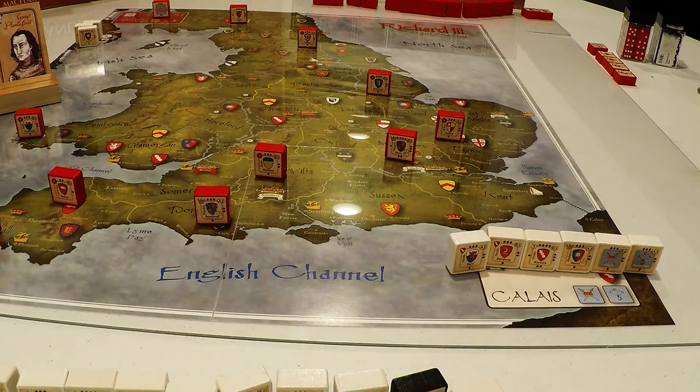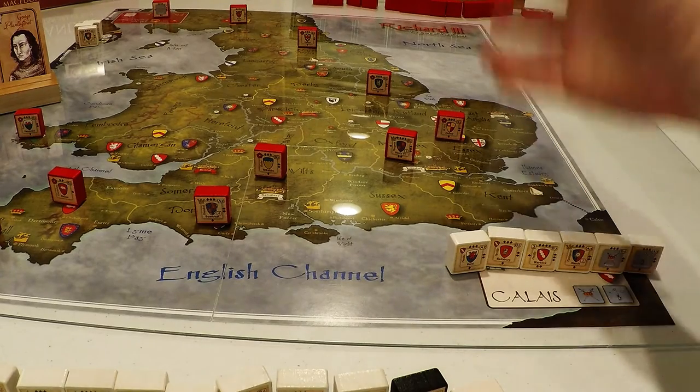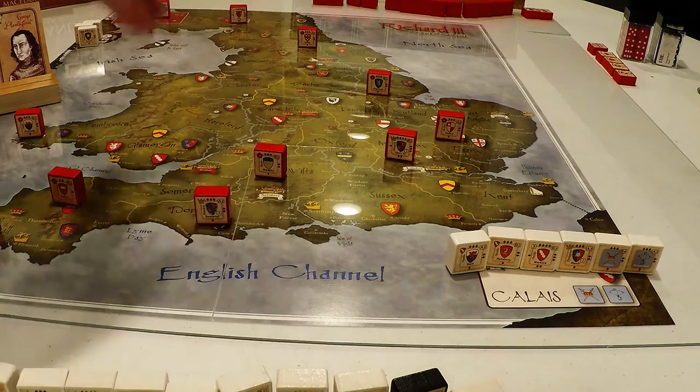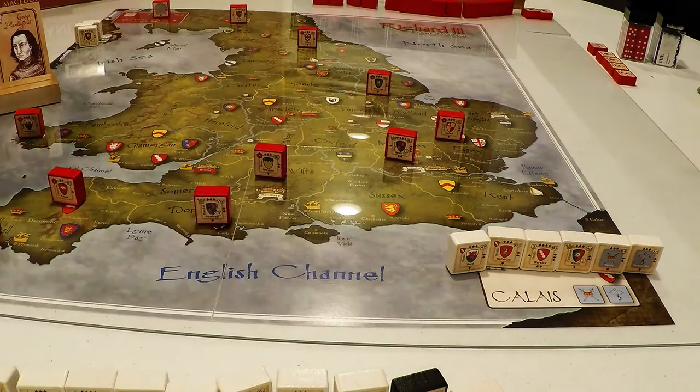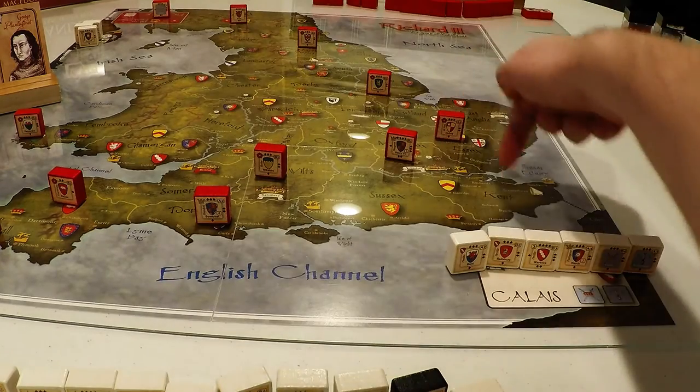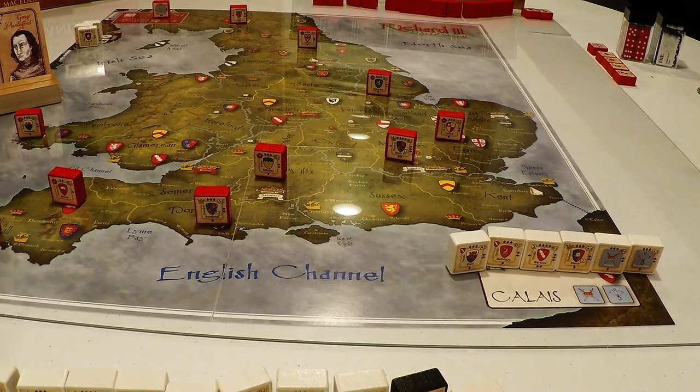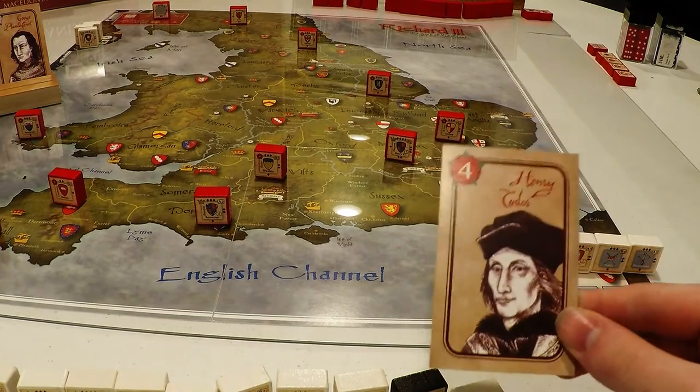Sussex is a bit exposed, but we know they don't have the muster card so they can't come at us all at once. Everything can move two blocks, so I don't think that's really an issue. We just want to move first so they don't block our entry. They could potentially move blocks over here and then here, which would completely block our entry into the country. So that's something we want to avoid — I think we want to make a strong showing down here first. So we're going to play a four.